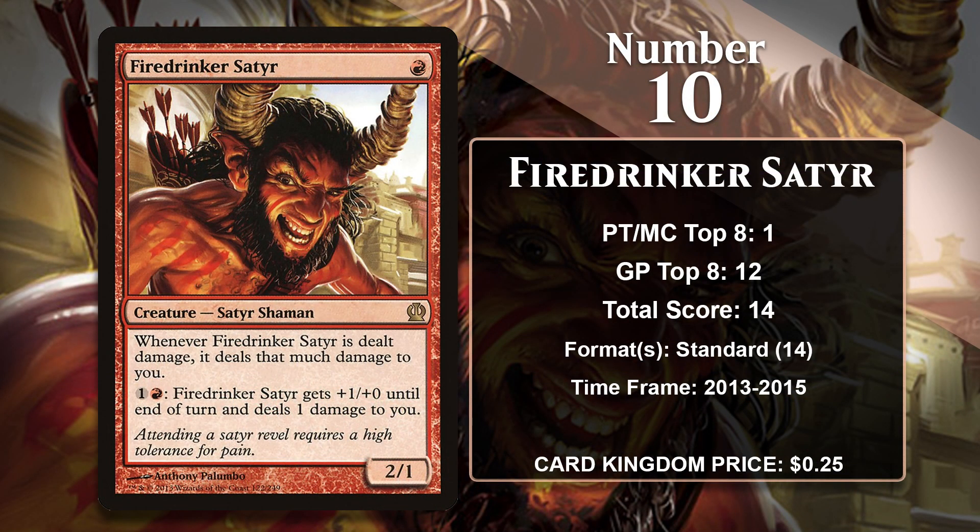At number 10, it is Fire Drinker Sater. This 1-mana-2-1 comes with a mix of downsides and upsides. The downside is very real — he damages you when he gets damaged. But he also brings great stats for 1-mana and a Fire Breathing ability, which also damages you. But if you're the beatdown, you don't really care about your life total. Unsurprisingly, all of the Sater's points came in standard mono-red aggro decks. It hasn't been played at all since rotating out of standard.